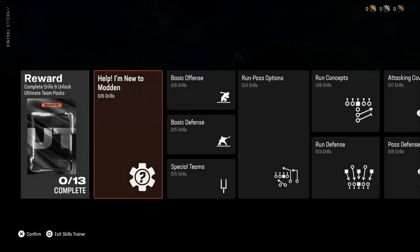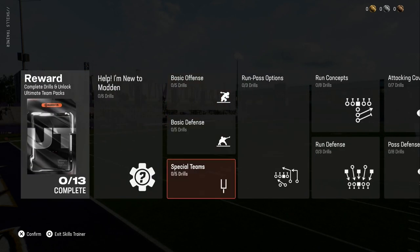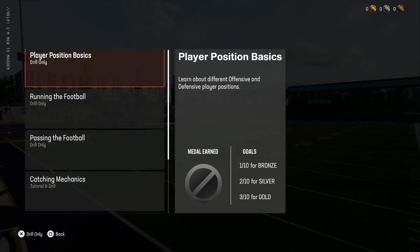Then it just pops up. So we have to do — how many challenges are there? There's five, six, seven, eight, nine, ten, eleven, twelve, thirteen. I think every one of these gives a pack, all six of that set of challenges.